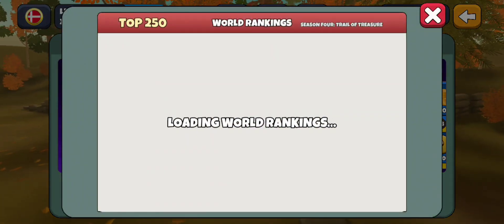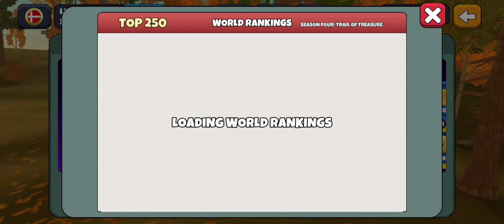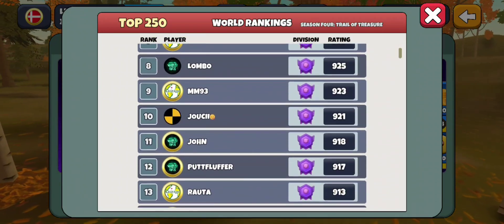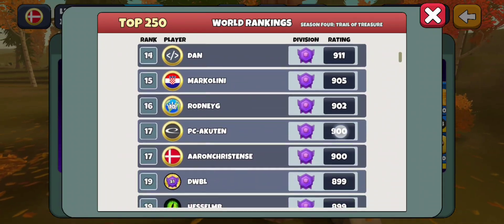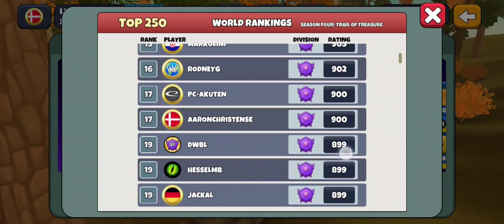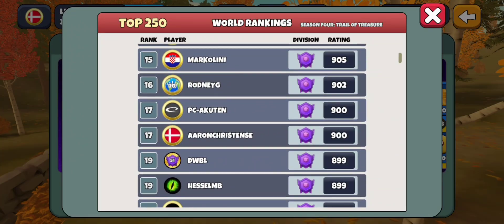Let's check out the rankings — see if I got up to that 900. Still in the club — I was there for a little bit earlier, hopefully we're back in it now. Toning is still killing it — 975 — he's going to be hitting a thousand soon. All these tough players. There we go — 17th place, not too shabby. 900! Tied with my friend PC Akutin. Doing pretty well — now the trick is to stay up there at the top. And as always guys, thanks for watching me play some DGV.